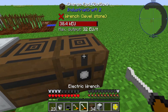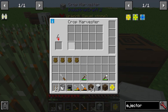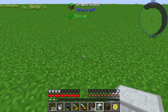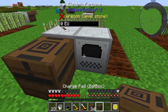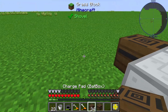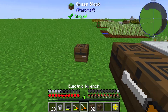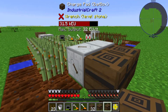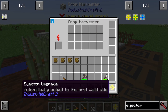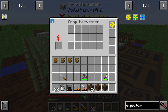This harvester needs to get powered — in this case by a simple battery box. You can see that the harvester is charging up. We place an electric furnace next to it, and we need also an energy input for the electric furnace.